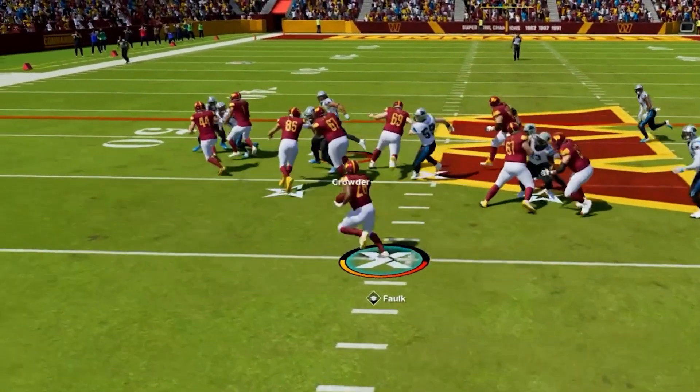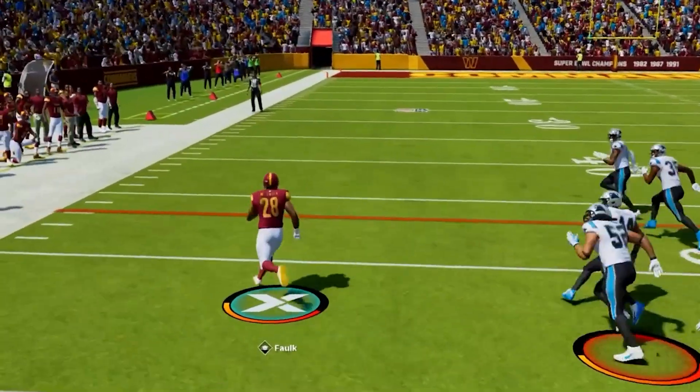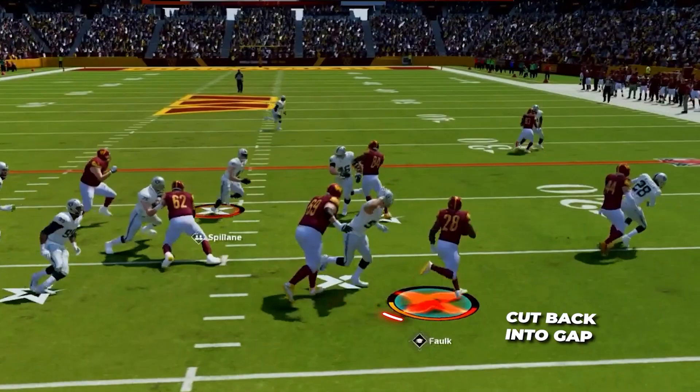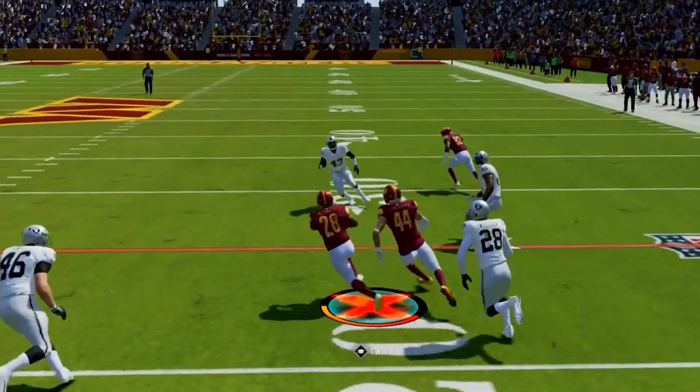The blocking on this one tends to work two ways. First, with my tight end, wide receiver, and fullback out in front — if they're able to collapse the edge of the defense down, I can turn the corner, get in the open field, and pick up some really big yardage with my running back. Or, if the defense is able to set the edge more, you want to read your fullback. If he kicks the edge player out, cut off of him, get upfield, and find the gap for some really nice pickups as well.